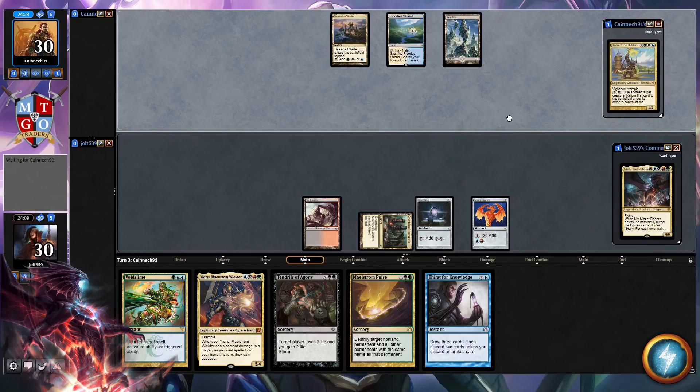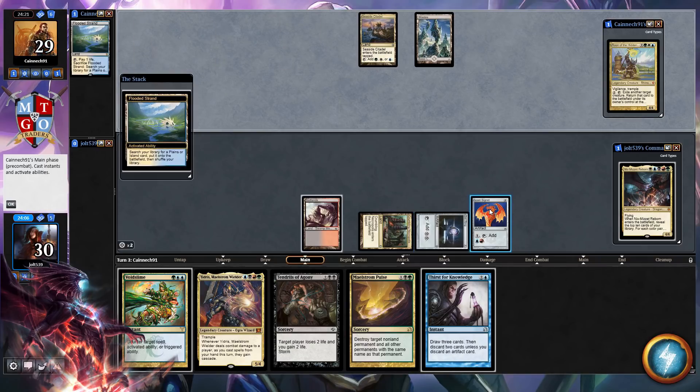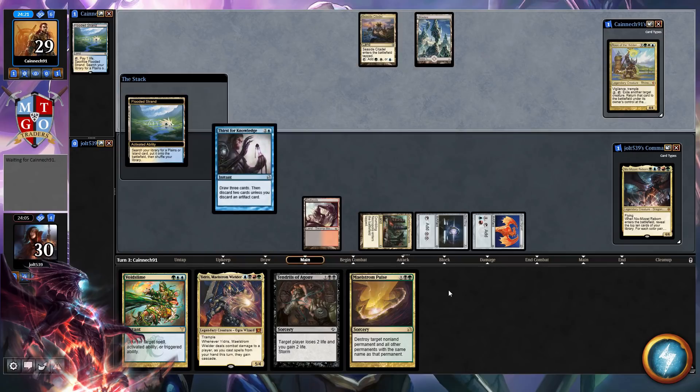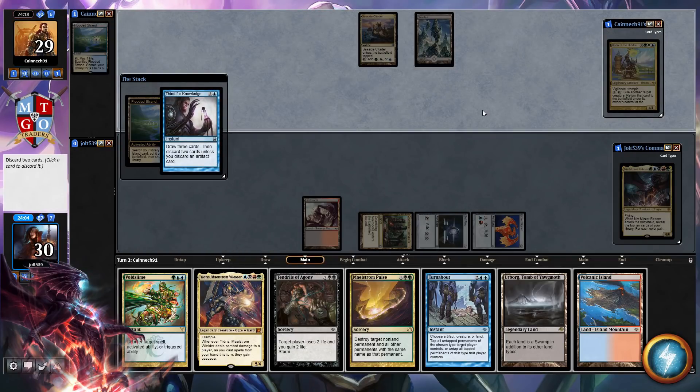Now, depending on what they end up going for — in response to that, let's go Sol Ring, let's go Signet, and let's go for Thirst for Knowledge. So we're going to draw three cards. Hopefully we're going to get this to stick. We hit Volcanic Island and Urborg. So we need to discard two cards. At this point we'll probably get rid of Void Slime, because that's going to be really far away.